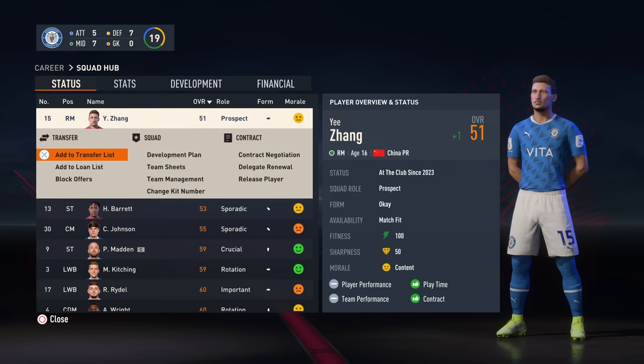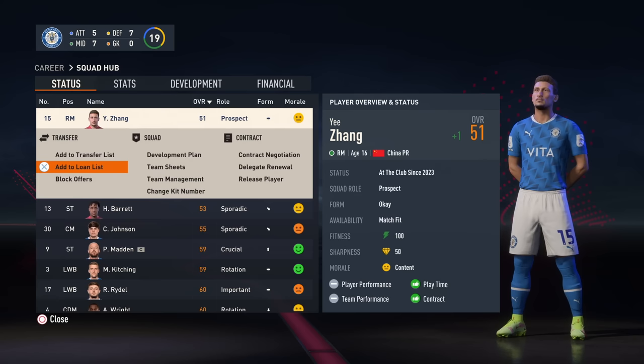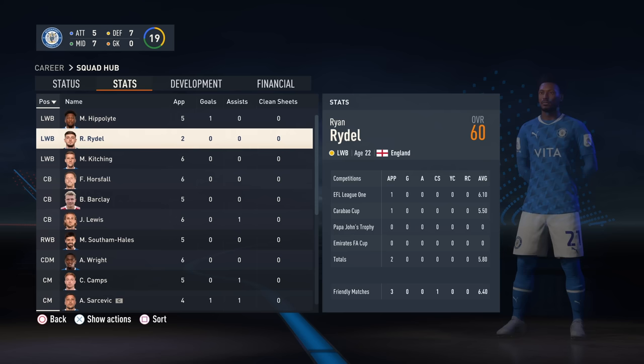So if you really want to see them succeed but can't find them room in your starting 11 and can't loan them out, then you're sadly forced to sell at this point to save the player from the jaws of dynamic potential. To recap: keep the player away from dynamic potential for as long as you possibly can. Keeping them in the youth academy works, loaning them works, and playing with them very often at least helps combat it. Dynamic potential can be a good thing that improves the potential of your players, but you have to be so successful as a team and the average rating of the players has to be high.